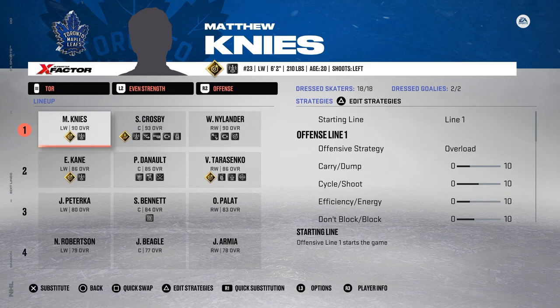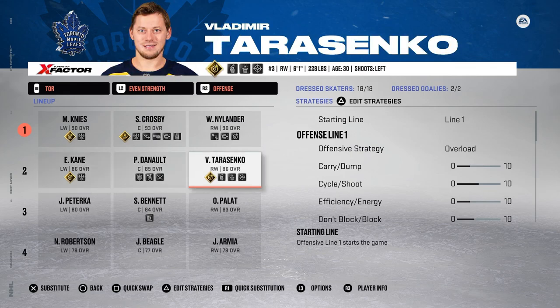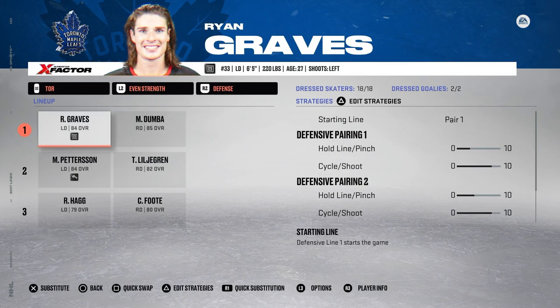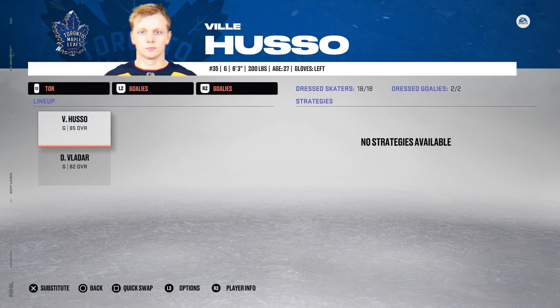The award boosts have to be X-factors — you can't update overalls throughout the season. So Matthew Nyes is a 90 overall, boosted by plus 10 and plus two from the captain boost, and he's a player to watch. The second line is Evander Kane, Deneau, and Tarasenko. Third line is Palat, Bennett, and Paterka — a pretty strong third line. On the back end it gets a little tough: Ryan Graves and Matt Dumba, Lilgren and Pedersen, and Hag and Foote.